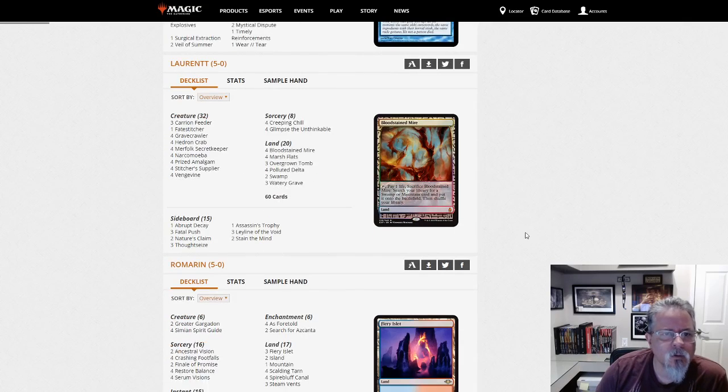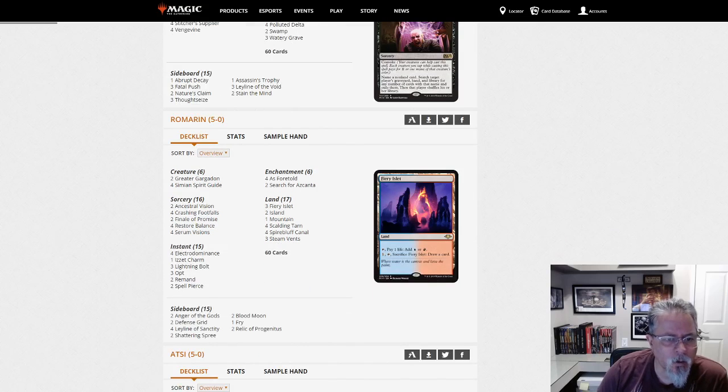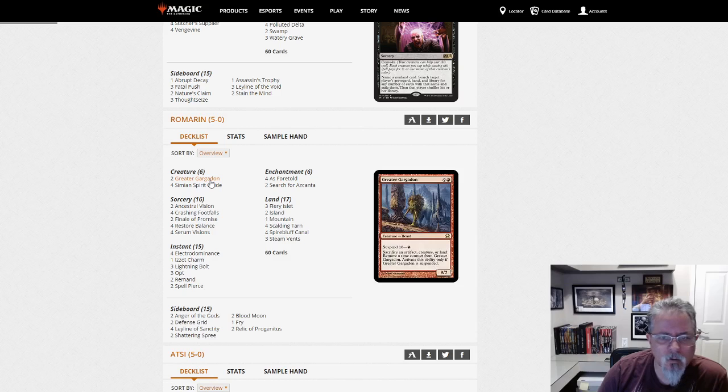Lauren T with Crab Vine, nothing unusual really. Stain the Mind is an interesting choice — it does have Convoke which helps. Romarin with the Electro Balance deck — Electro Dominance and As Foretold to cast free spells: Ancestral Vision, Crashing Footfalls, Restore Balance. Greater Gargadon is a great thing to get on suspend before you Restore Balance, because you can get rid of all your lands and cast something.